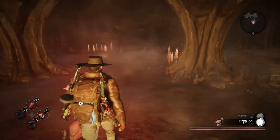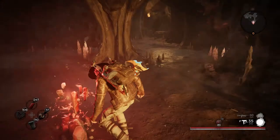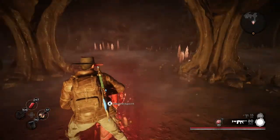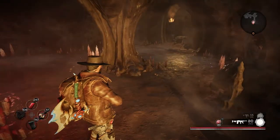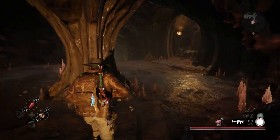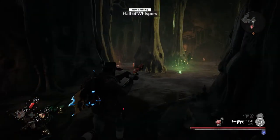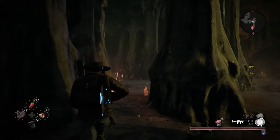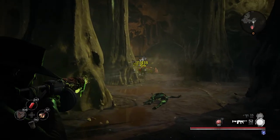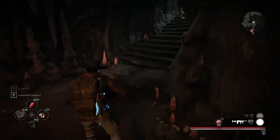Alright guys, so we're here. What is this place called again? This place is called the Hall of Whispers. I did go through this dungeon already, and I found that there was a boss fight at the end of this. I don't know what it is, so we are going to be experiencing that for the first time. These guys are all literally all new freaking monsters, dude. I definitely need to remember how to play this game in many respects.